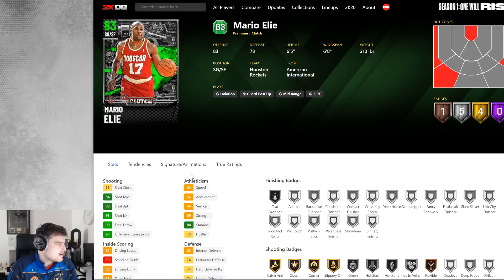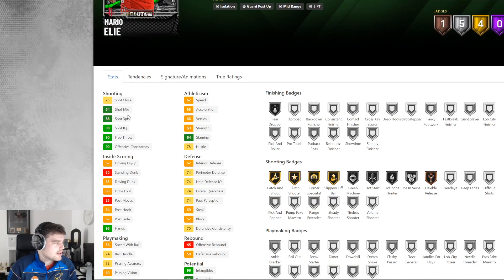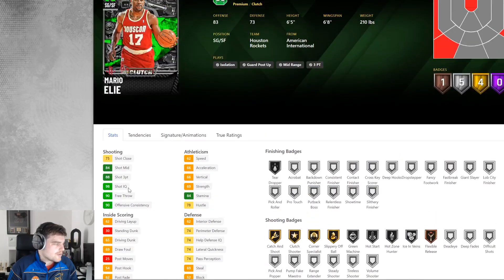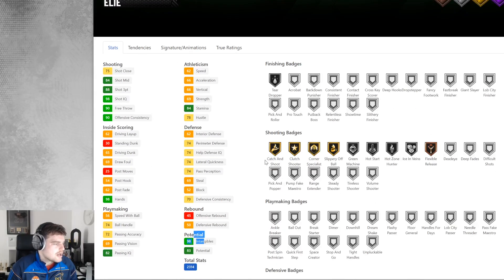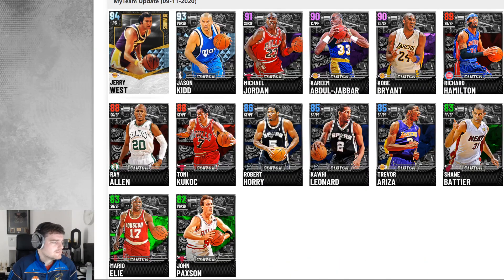Next we've got Mario Elie. Mario Elie is the only player in NBA 2K — ever in 2K — to have played in the Irish League. Mario Elie played a couple of years in the Super League in Ireland. He's got an 88 three-pointer, an 84 mid, and a Shot IQ of 98. He's got 62 speed, 62 acceleration, and 65 driving dunk. Even though he's not going to be great at everything — as shown by that 98 Shot IQ and 98 intangibles — he's got gold Catch and Shoot and gold Corner Specialist. If you need someone to sit in the corner and play that Peja Stojakovic-type role, he's absolutely perfect.